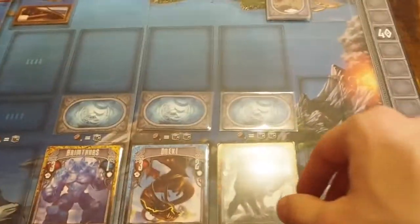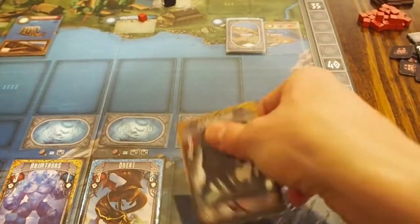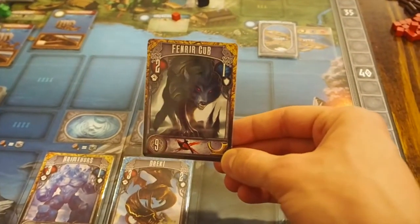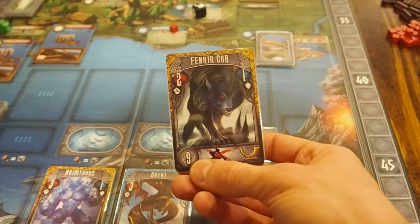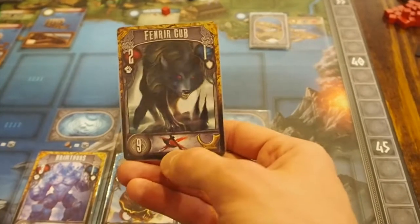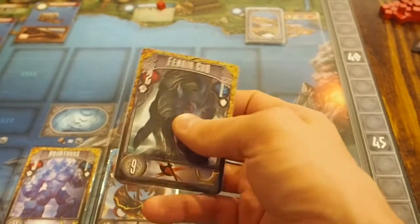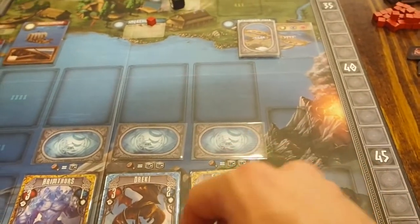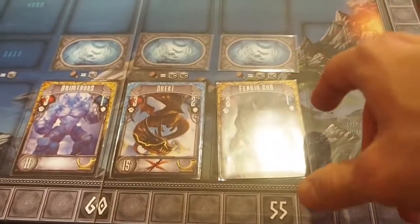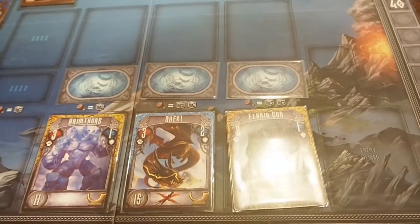Across the sea there are monsters terrorizing townsfolk that you can sail to fight. These are usually tougher to defeat but give bigger rewards — for example, this one gives nine victory points and a reroll token. However, some have restrictions: the X symbols on this card mean you cannot use axemen against this creature, and you have to sail across the ocean to reach them. But defeating them gives more points and colored cards for set bonuses.